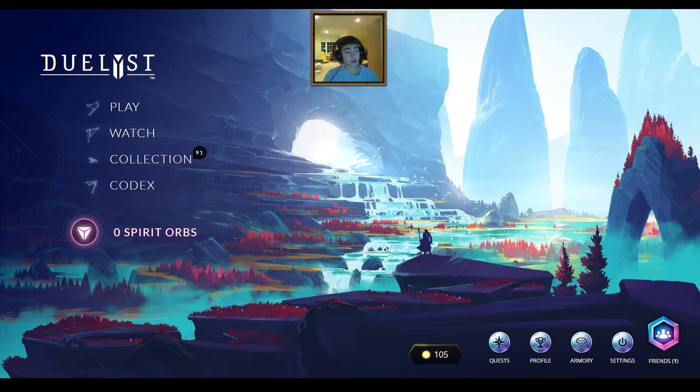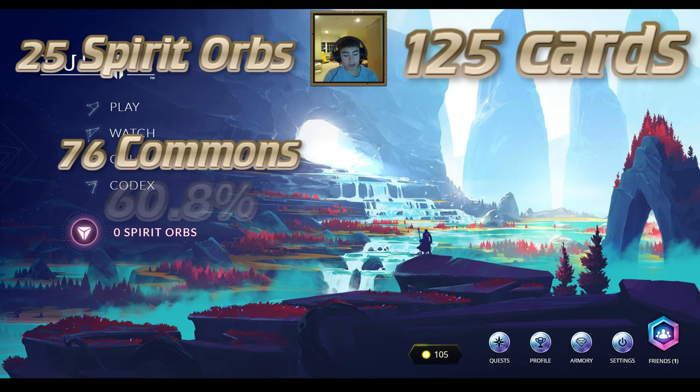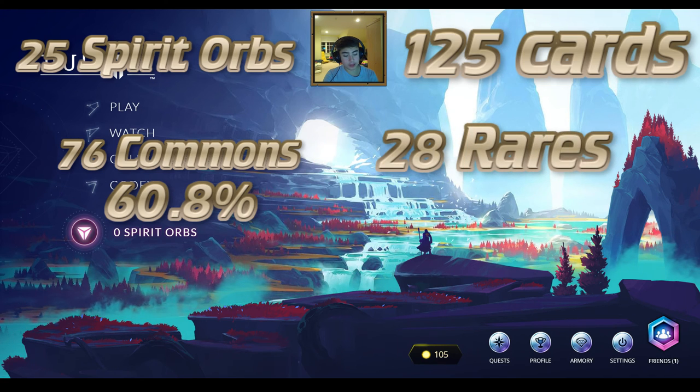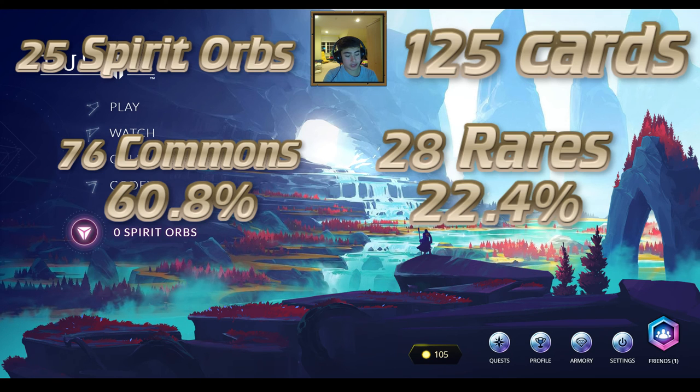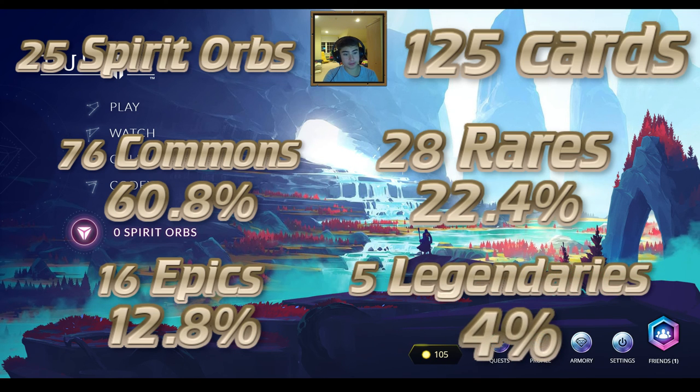The numbers are in. I drew a total of 125 cards, because there are five cards in each spirit orb and I bought 25 spirit orbs. I tallied up the commons, rares, epics, and legendaries. I drew a total of 76 commons, which comes out to 60.8%; 28 rares, which comes out to 22.4%; 16 epics, which is 12.8%; and 5 legendaries, which is 4%. Those are my percentages from my small sample size. I don't think there are any official pack probabilities released by the devs — I'm sure if you buy more like 100 packs you'll have a result closer to the actual probabilities on drawing certain rarities. But it's still fun to check what I got with my 25 packs.